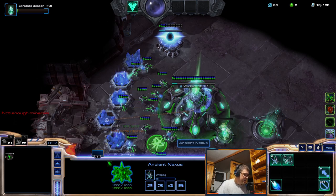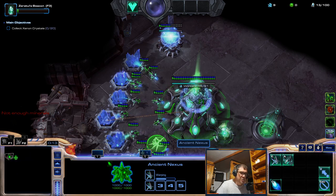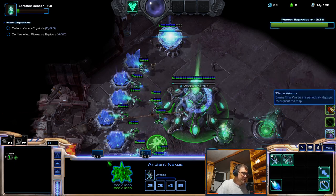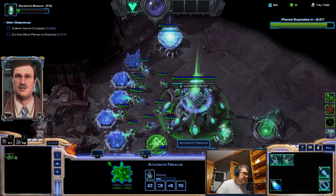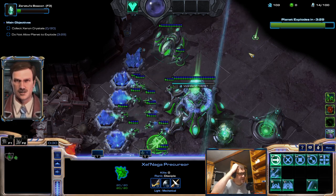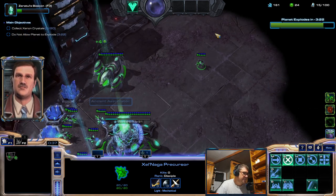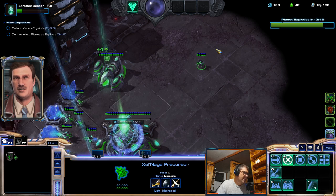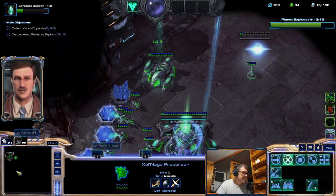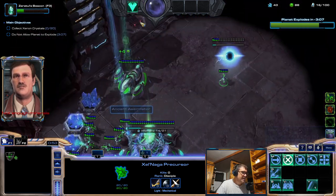Hi guys, here we go. We have the mutation 'Out of Order' on Vermillion Problem. We have micro transactions, time warp, and darkness, so it will be a little bit annoying for moving Zeratul because the heroic commander costs 10 minerals and 5 gas for each command given to Zeratul, but I think we can manage.